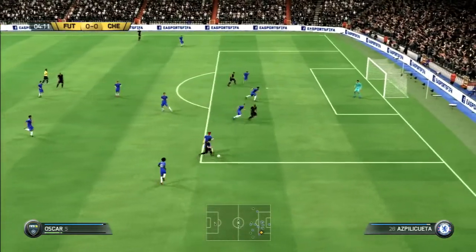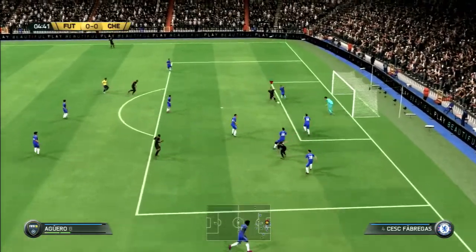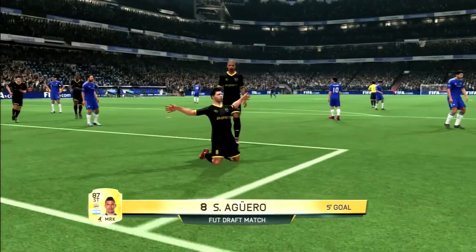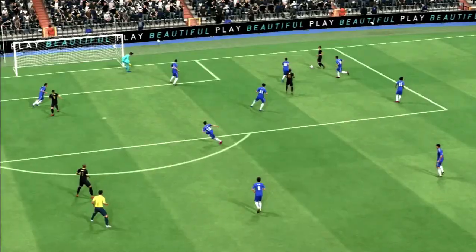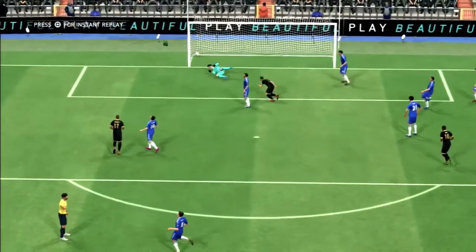We start off with Oscar on the ball. He tries to do a fake shot, goes around the defender. Oscar does a ball roll and gives it up to Aguero, who scores the goal right there. Sergio Aguero puts our team on the board, making it our boot draft team 1, Chelsea 0.